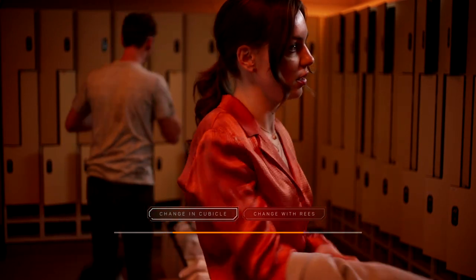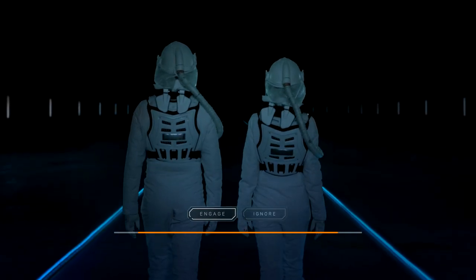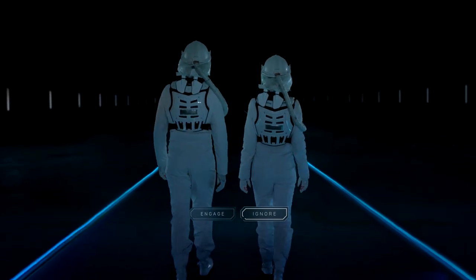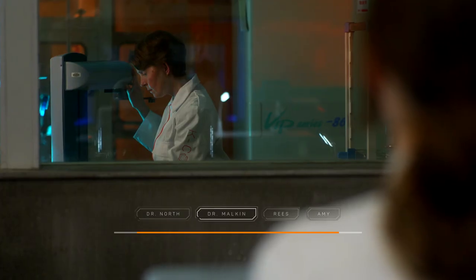When you are in the dressing room, make sure you change in the cubicle. Then once you change into your spacesuits, you want to make sure you pick Ignore to stop the conversation with Reese. Then that should send you to the lab.